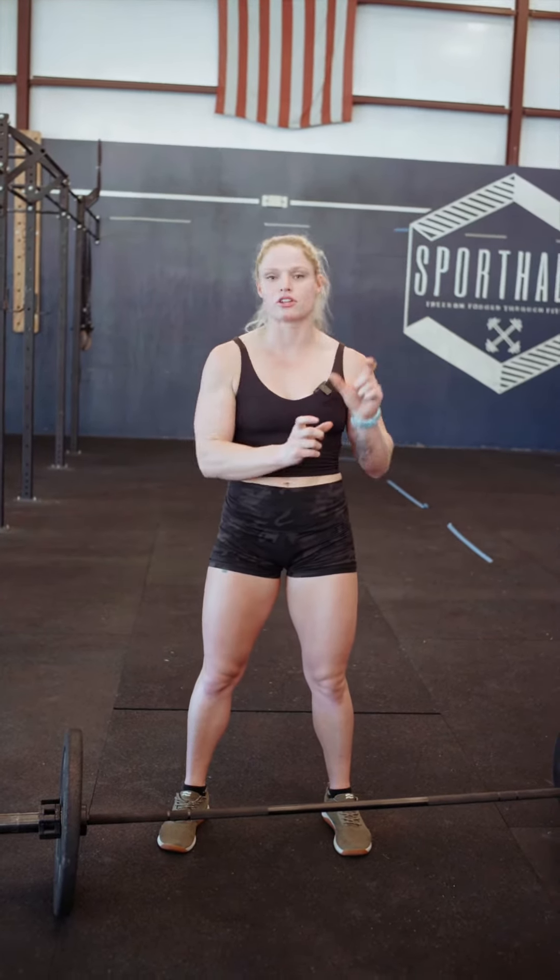How this workout works: partner one will complete 15 thrusters, 15 pull-ups, 12 thrusters, 12 pull-ups, 9 and 9. Then partner two will complete 9, 12, 15 of thrusters and pull-ups. If you finish before the eight-minute time cap, then your score is your time. If you don't quite make it, then your score for that component is your reps.